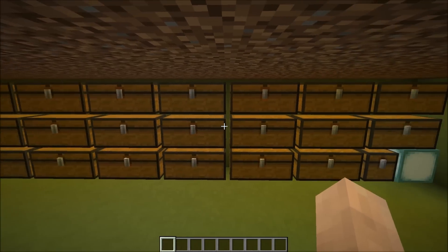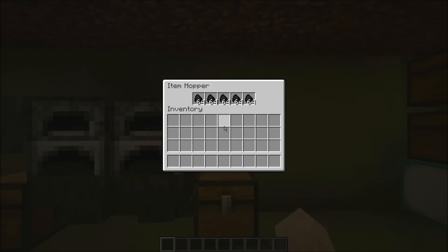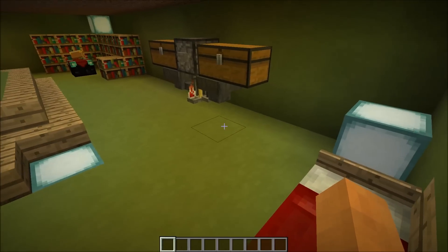He had a double chest in his hidden armory, so I decided why not have 23. We have a semi-automatic smelting system which automatically refills the coal. And we have this beautiful double couch right here — saw it on Reddit, it's beautiful.